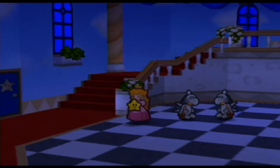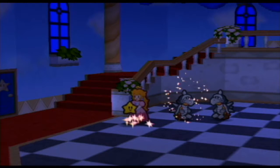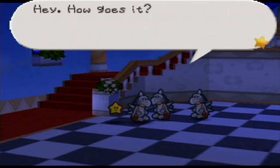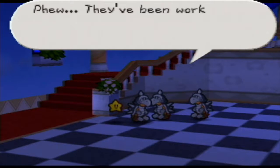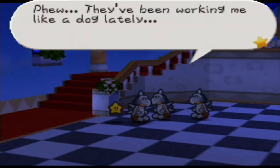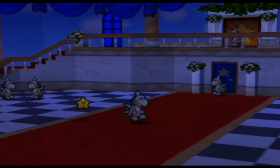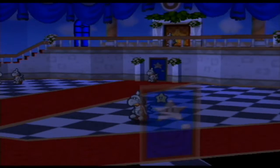We're just gonna use the Sneaky Parasol and transform into a Koopatrol. So that means we don't have to sneak around anymore — we can just be in disguise and don't have to worry about any of this. That gives us the ability to just really roam around this area freely.